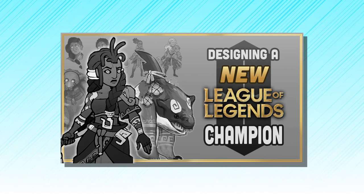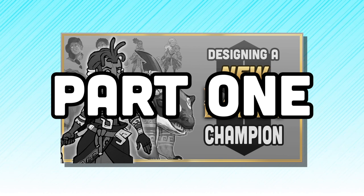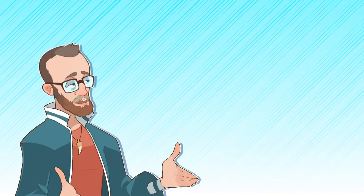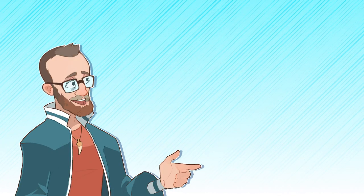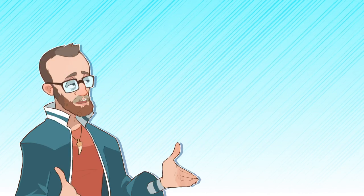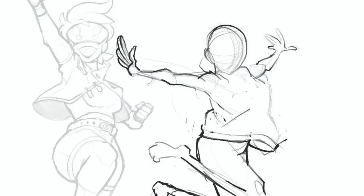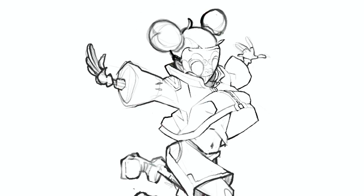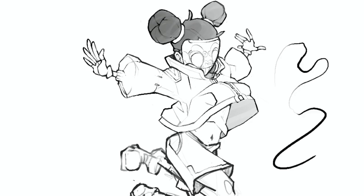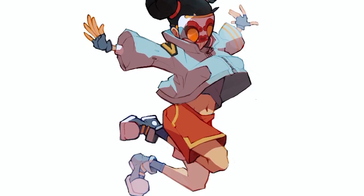The video you're watching right now will be part one of two, encompassing the first stages of the design process, our rough sketches, and early designs. Part two will focus on the end product — the final design, lore and backstory, kit, and splash art. For now, though, we're going to kick things off at the very beginning. Every artist works differently, and while we do have our own unique methods when it comes to character design, we used this project as an opportunity to learn more about how Riot's art team approaches creating a completely new champion.